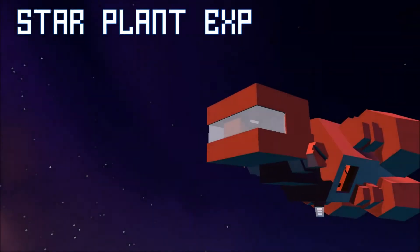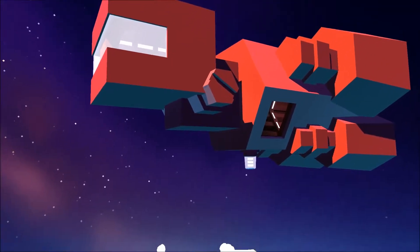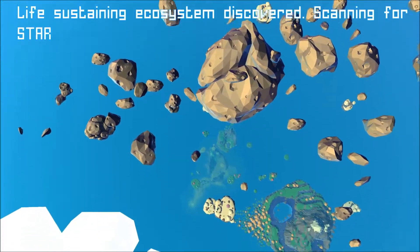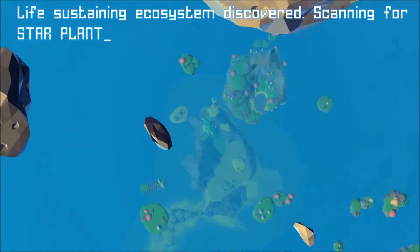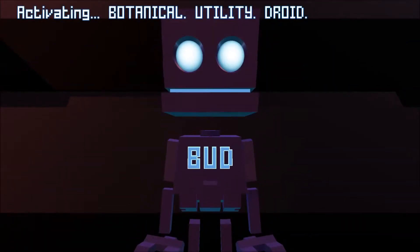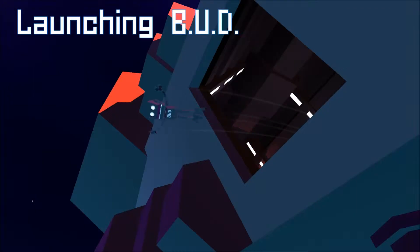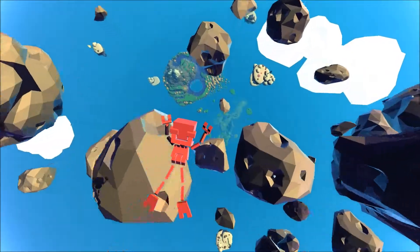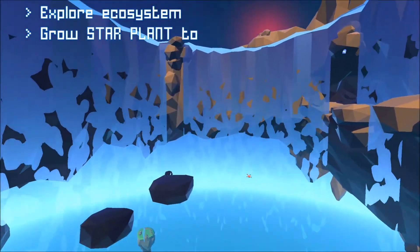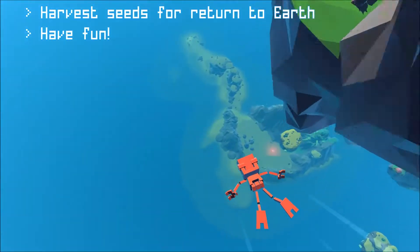Mission Report. Star Planet Expedition. Day 937. Life Sustaining Ecosystem Discovered. Scanning for Star Plant. Star Plant Located. Activating Botanical Utility Drone. Deploying Exploration Tools. Launching Bot. Objectives: explore the Ecosystems. Grow the Star Plant to find the latest prophecies for the return of the world, and have fun.